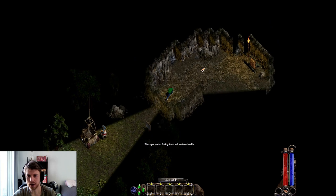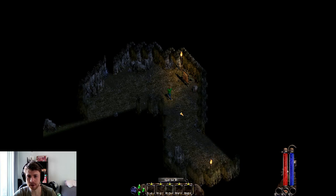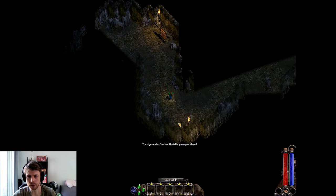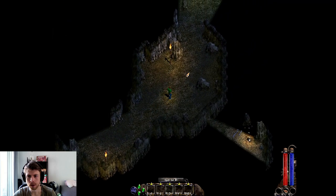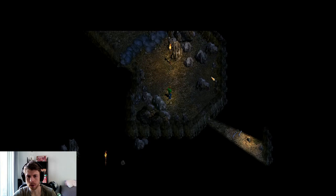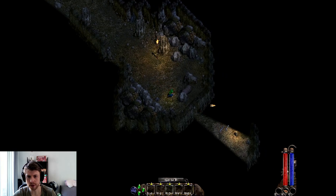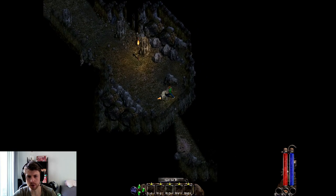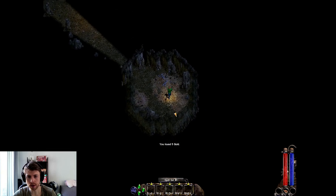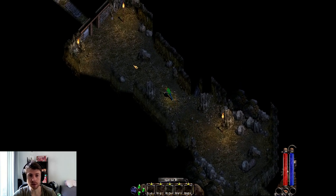It's a very interactive map — it's all physics based. So here it looks like unstable passages ahead. Thankfully the bear was hit by this rock, but you can see I can actually push the rock around. This comes into play quite a bit as a lot of spells will affect the environment around you.